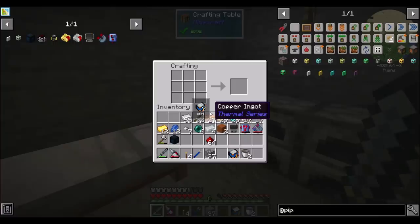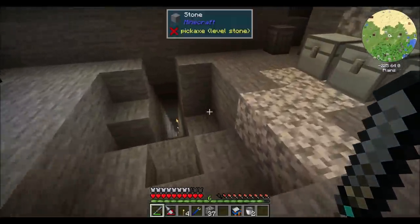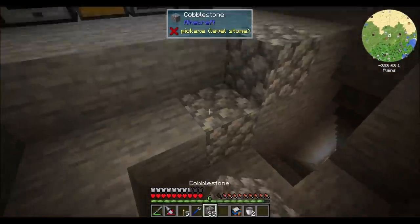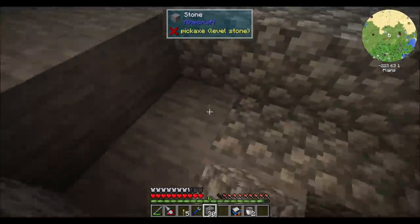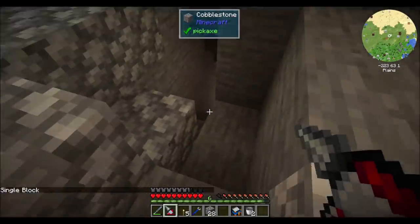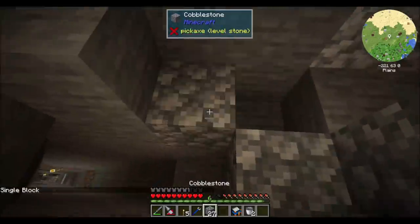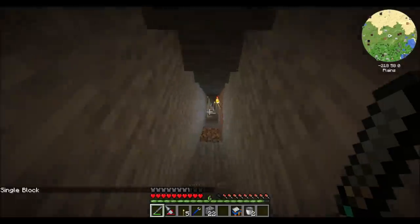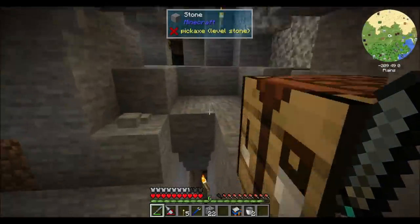The ranged pump will, given RF, generate lava. Wait — what? Well, at least he didn't blow up any chests or machines. Where did he come from? Sneaky creeper — I thought I lit up this area well enough.